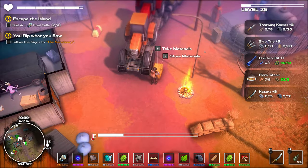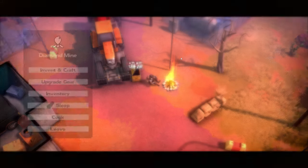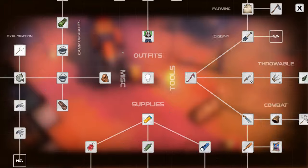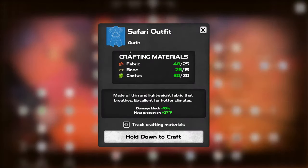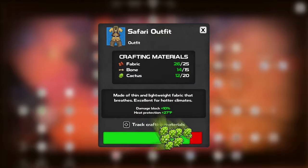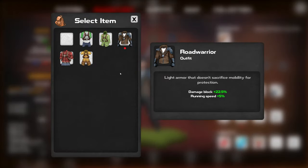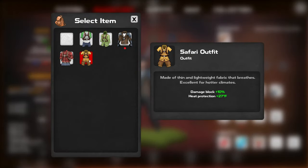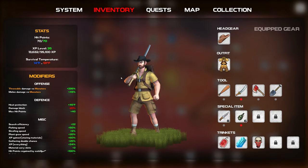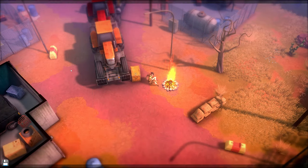Let's sit down at the fire and see if I can craft this thing. There are some areas where it gets hot and I go down — this will come in handy. I got plenty — let's go ahead and craft this. Let's go to inventory and pop that sucker on: Safari Outfit — damage block 10 percent, heat protection 27. Do I look like a safari person or what?